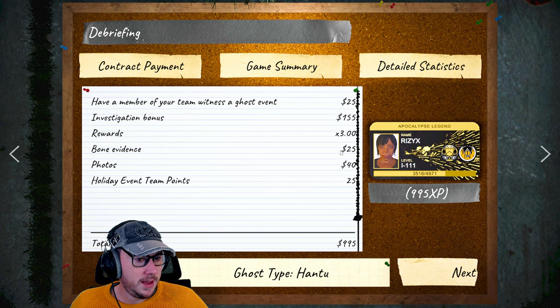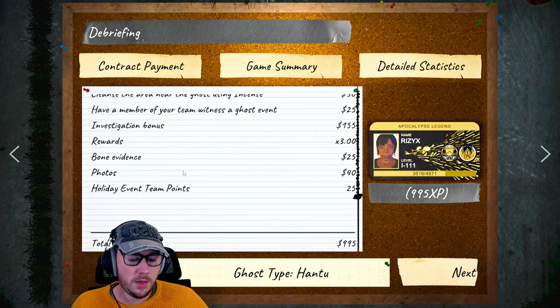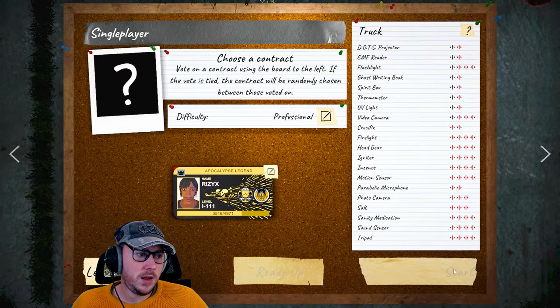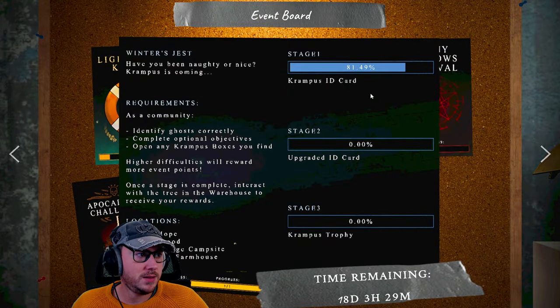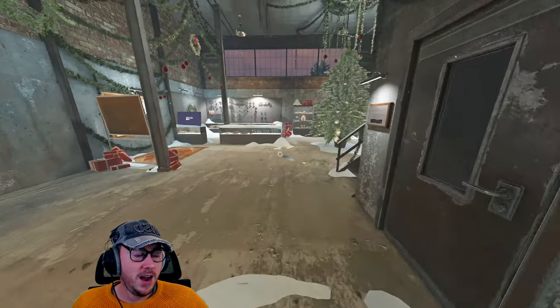Let's go to post-game. We didn't do one of the tasks but we did three Krampus boxes, so let's see how many points we get. Hantu — smashed it! 25 points, so we only got one extra for the Krampus boxes maybe. We went from 80.69% to — man, we are flying! Let's go on to the final game, which is one of my least favorite maps: Maple Lodge Campsite.